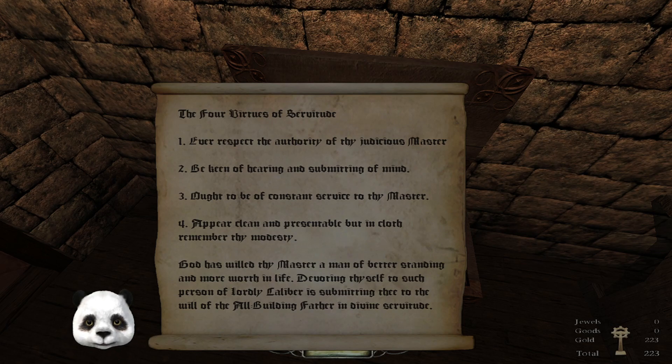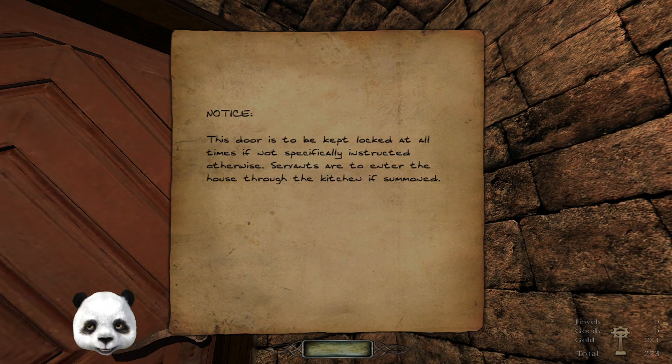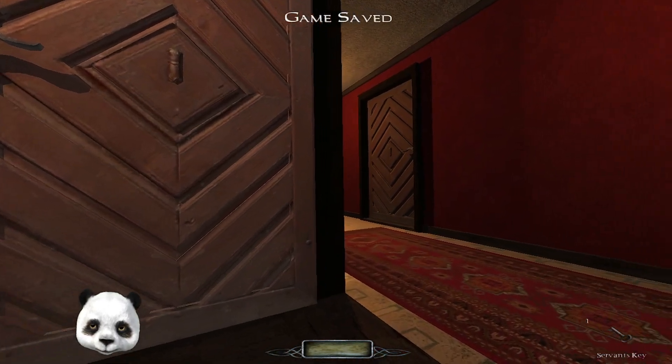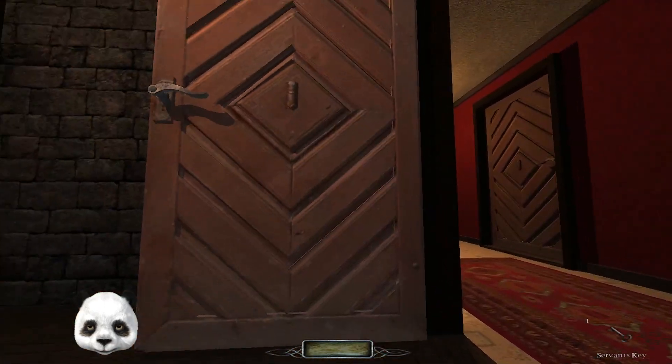Devoting thyself to such person of lordly... I don't know what that word is — 'Lelbar'? Is submitting thee to the will of the old building father in divine servitude. Well, that sucks. Notice: this door is to be kept locked at all times. If not specifically instructed otherwise, servants are to enter the house through the kitchen if summoned. And I get a key — there we go.